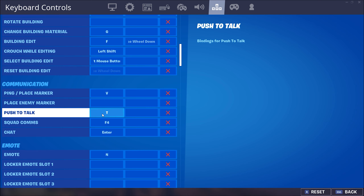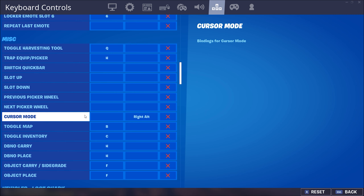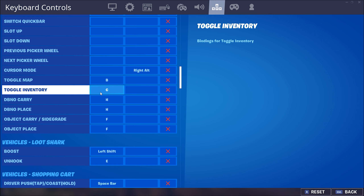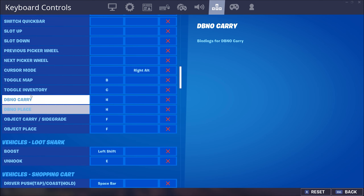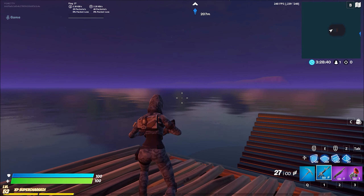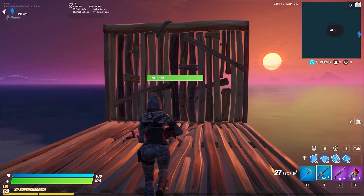Ping can be anything. Push to talk I have as T, which is the default. Harvesting tool is Q. Toggle map I have as B. Inventory as C — I press these with my thumb. For carry and down-but-not-out, if you have edit as F, odds are you're going to need to switch those two binds so you don't accidentally pick up a teammate or enemy when you're trying to edit a wall or ramp. If you have any more questions I can answer them in the comments. Feel free to drop me a follow on Twitch, subscribe on YouTube and drop a like.